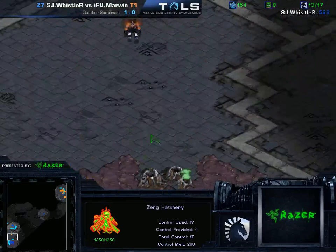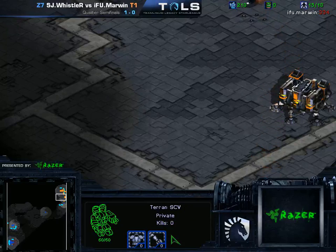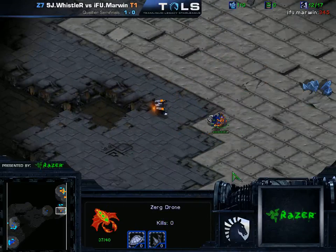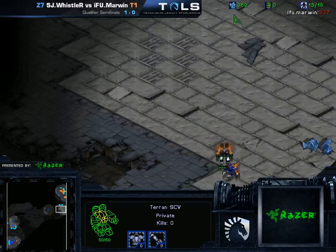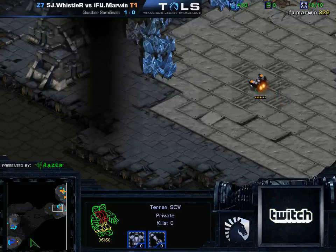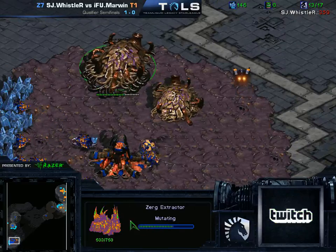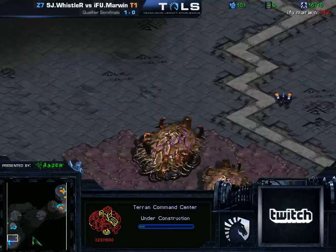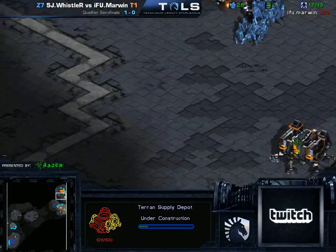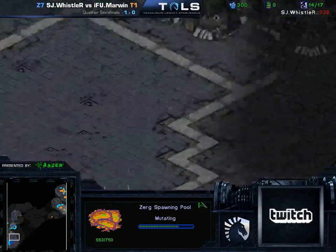We'll see what Whistler goes for. It looks like a random drone was just for scouting and harassment, so Whistler's not taking any chances in case Marwin goes for cheese — while also going for 12 hatch. Marwin's going to scout that as well. It looks like Marwin's going for a 1-rax expand; he doesn't seem to be trying any early aggression. It looks like Whistler has already taken gas, so it looks like he is going for 2-hatch Muta again. I have seen Whistler playing practice games against Eon Zerg a lot on Eon Zerg's stream, so maybe this was inspired by Eon Zerg himself. These guys are both high-level Zergs and maybe they just talk some strategy.